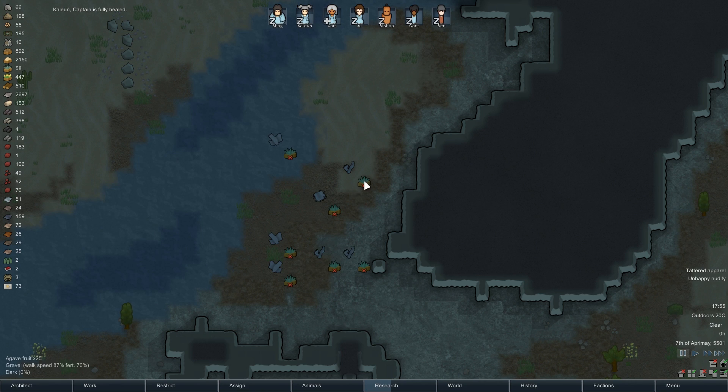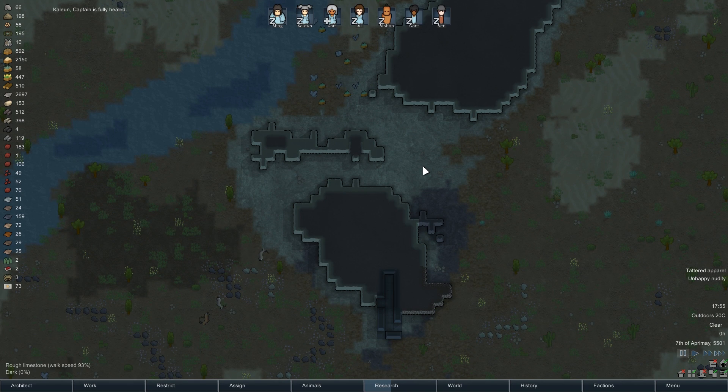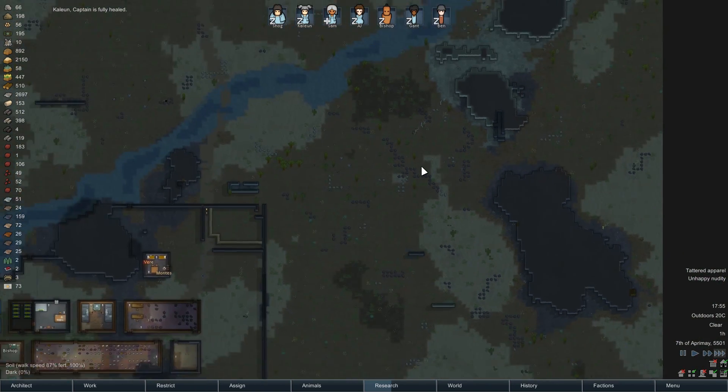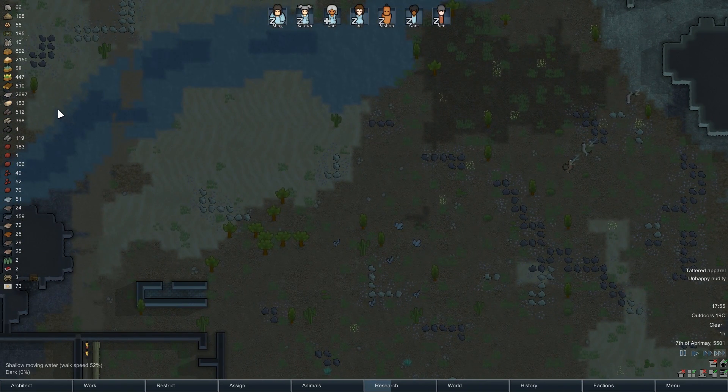Ooh, cargo pods. What's in there? Agave — one of those. I just realized there's quite a big chunk of steel right there, so we'll probably take advantage of that and go get it, given that I don't think we actually have any. I cannot see any.